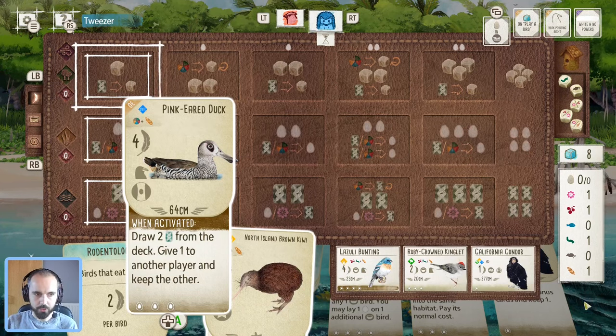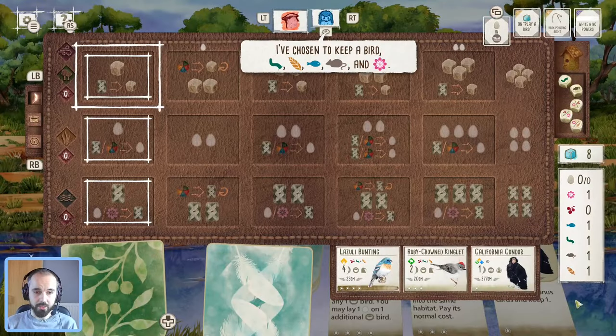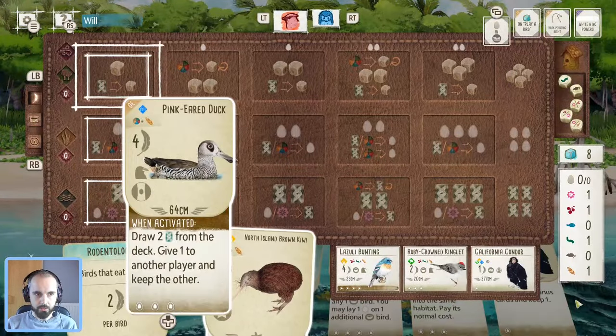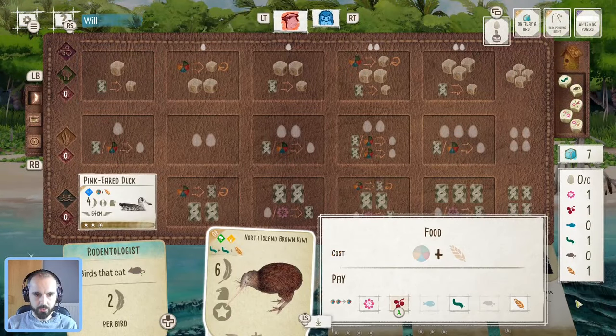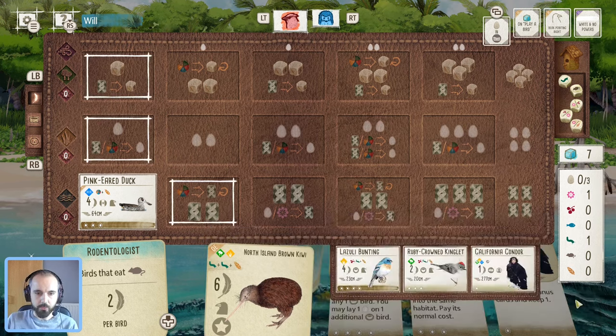I think we'll lock that in. Hopefully this pink-eared duck can get something good — we'll play that and start drawing cards. Here we go onto our first turn. Opponent just kept one bird, so maybe they've not got quite such a good start either. We'll play the duck and keep the worm — those are the most flexible foods.